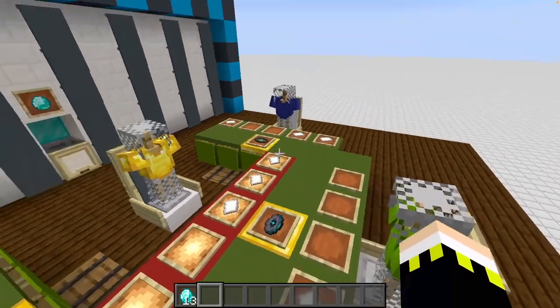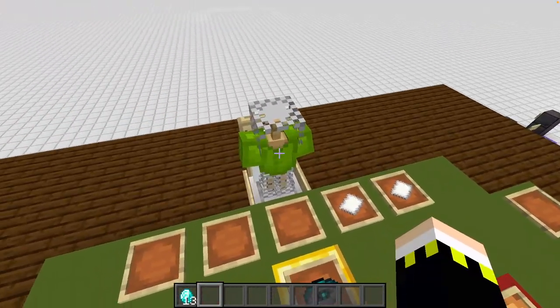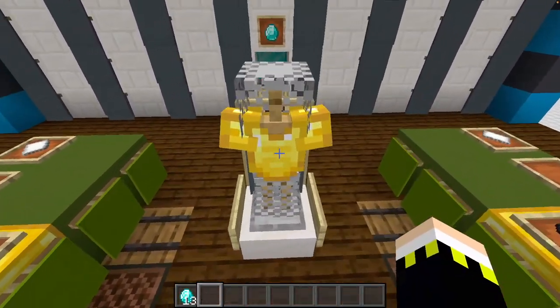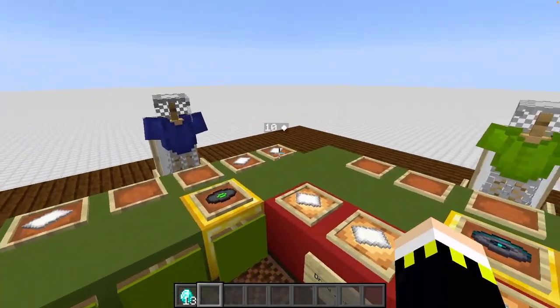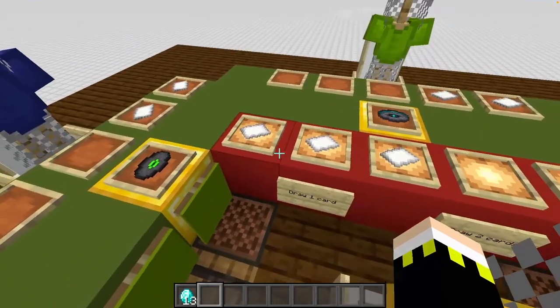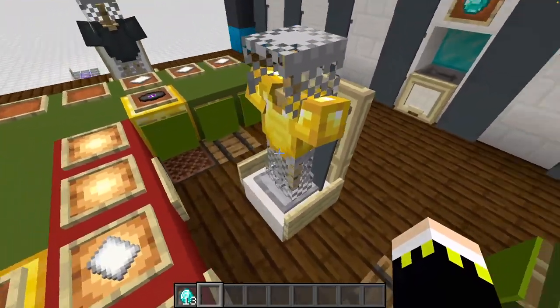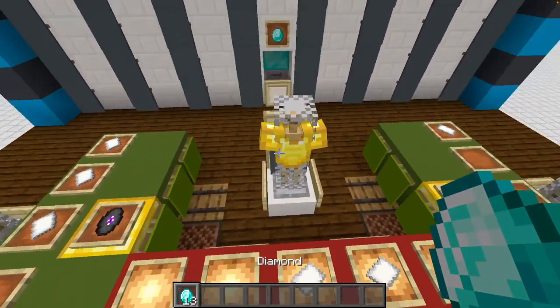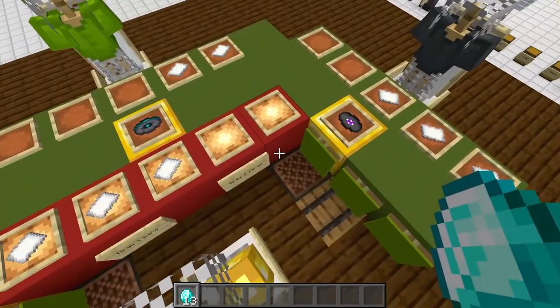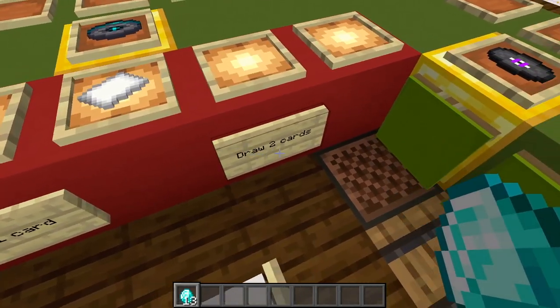As we can see here, we have player blue, player lime, and player gray, and we also have the dealer represented in gold. Those are just represented by some mannequins - usually there should be players. The dealer has the most to do, or the most intense job here. As soon as we insert a diamond, the dealer can draw cards.